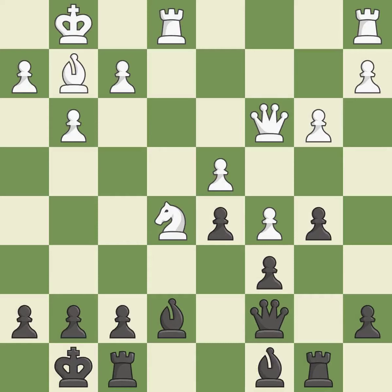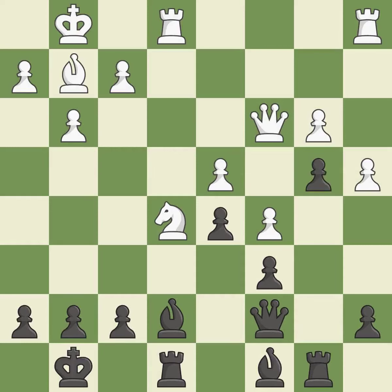That knight was free for the taking. This threatens to fork pieces. This ignores an opportunity to kick a queen — it is an inaccuracy. This permits the opponent to kick a queen, also an inaccuracy. The opposing queen is kicked by a pawn and must now move or be captured.